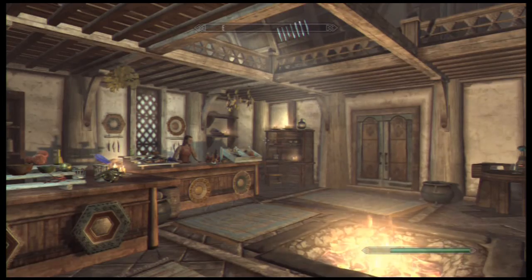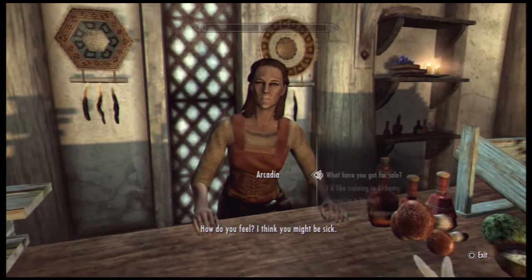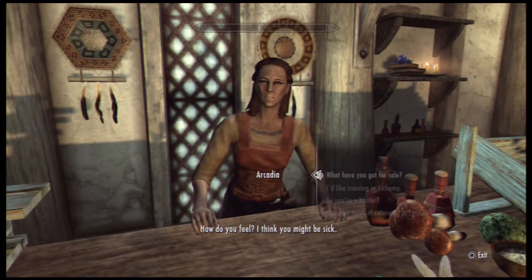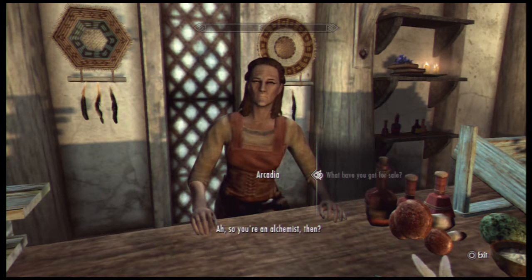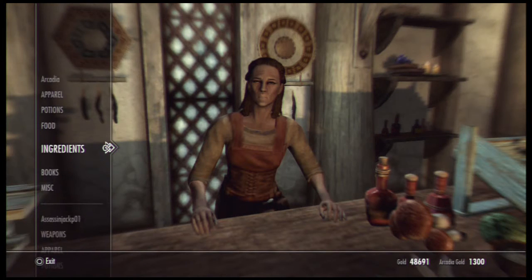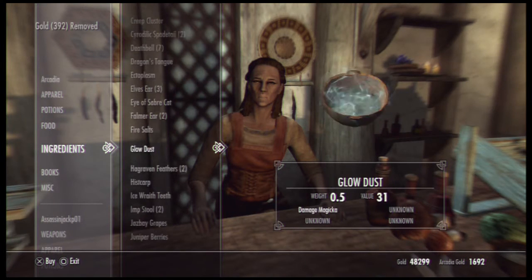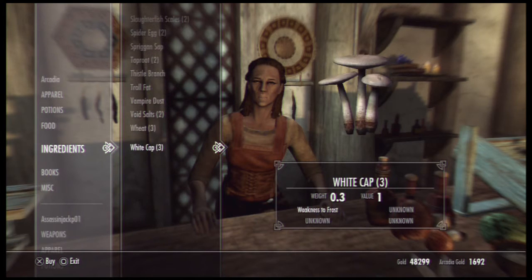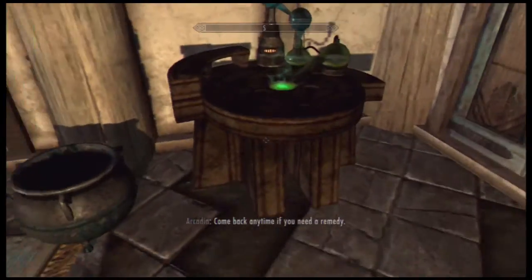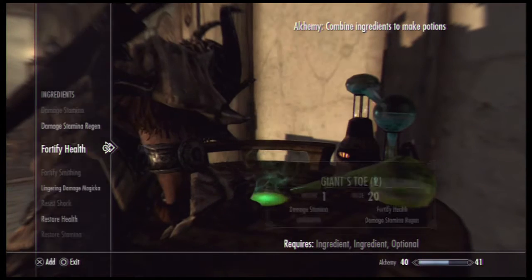You want to come to any alchemy shop to buy the wheat, and you can probably do the alchemy in the shop too, because most alchemy shops have an alchemy lab. You just want to buy all the wheat she has. This is going to make a pretty expensive potion — expect it to make a good health potion plus fortify health. So you need giant's toe and wheat.